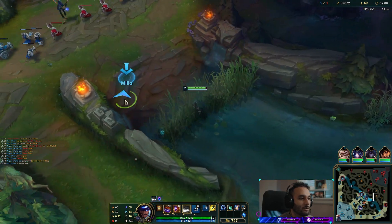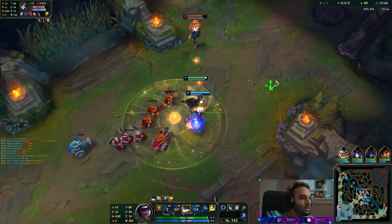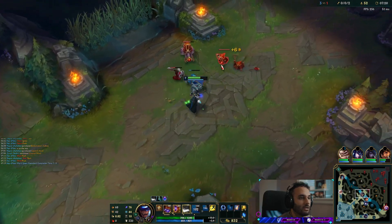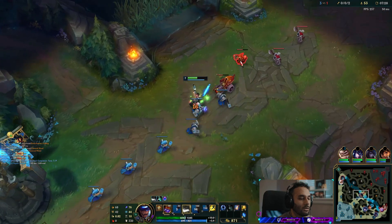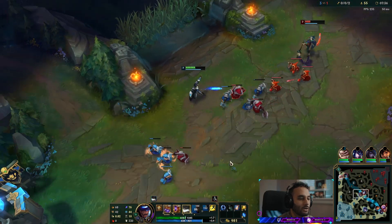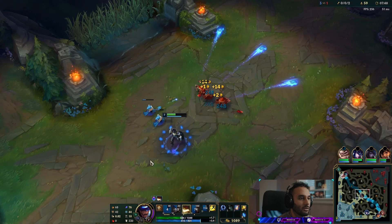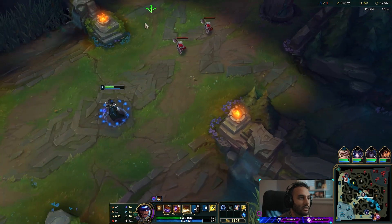We're going to look to try and pressure this dude. Got the stun off. He's getting absolutely torched and he flashed. That's so good. That Milio range was crazy. So I can look to kill this guy if he doesn't dip. I don't think he is — he's killable for sure. I don't want to overextend because I don't know where Lee Sin is at all, and I'm a prime target right now. I might get to keep my stack deck up.